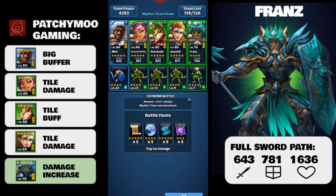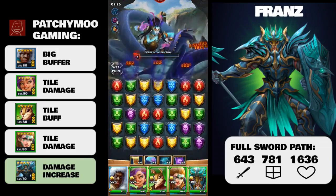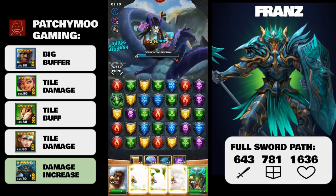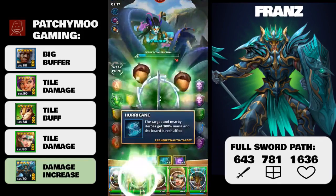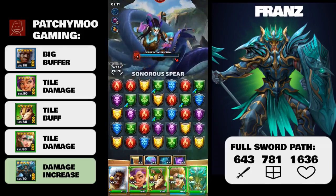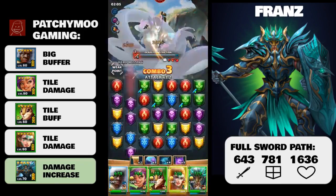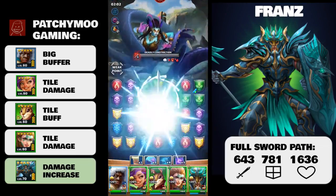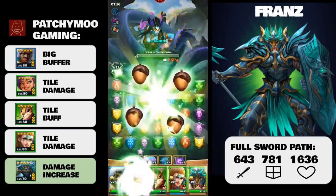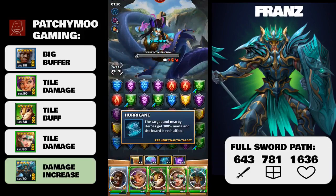Today we are going to talk about your new favourite Titan Hero, Franz Ferdinand. Franz's Increase Damage skill is so good you may want to use him against every single Titan you face. All damage received by the Titan is increased by 50% for 6 turns. And unless the Titan you're facing is immune to defensive down special skills, this skill will stack with your normal defensive down and elemental defensive down skills.